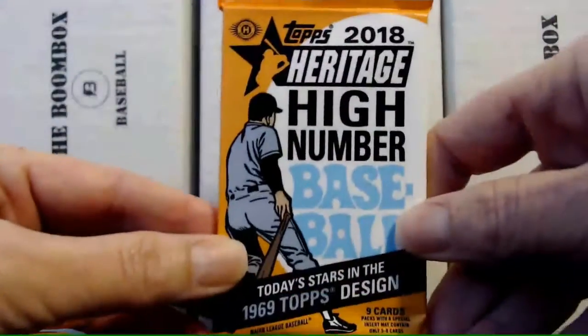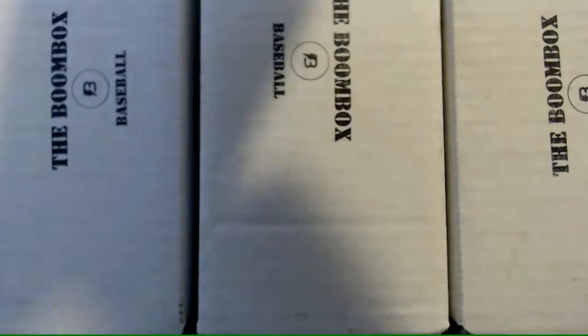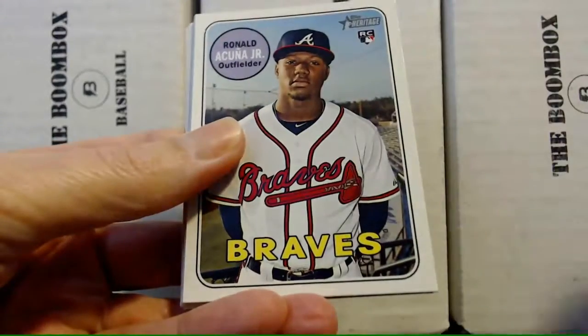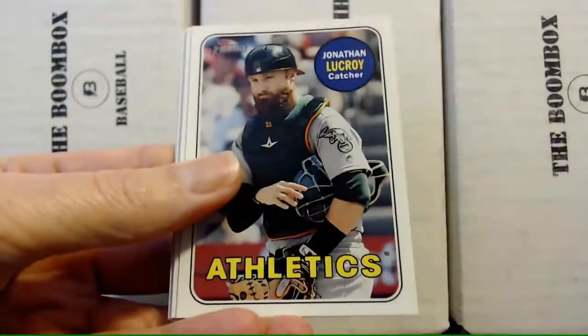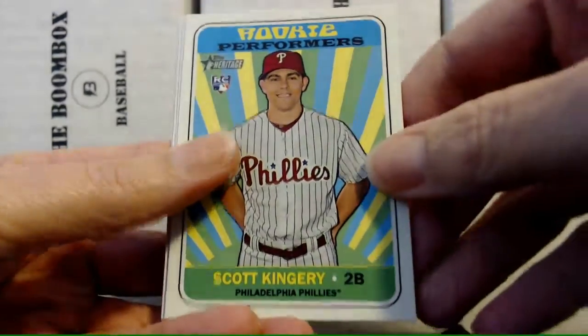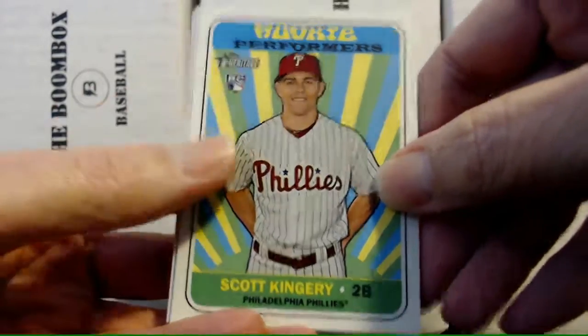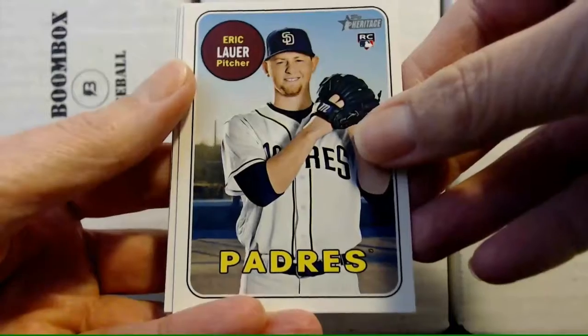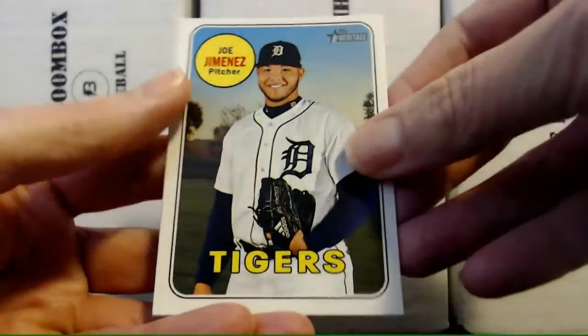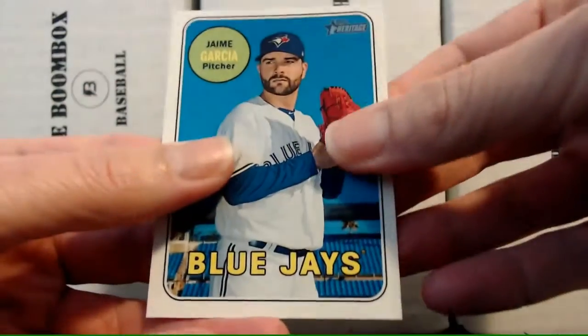Next pack: 2018 Heritage High Number. No hits so far — didn't get a hit last month, hoping to get one this month. We'll see though, you never know. We have Gerard Dyson, Akuna Jr. rookie, Luke Roy, Scott Kingery rookie performer card for the Phillies, Eric Lauer rookie, AJ Minter rookie, Joe Jimenez, and Jaime Garcia.